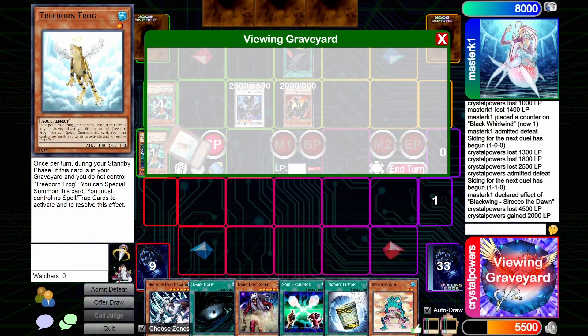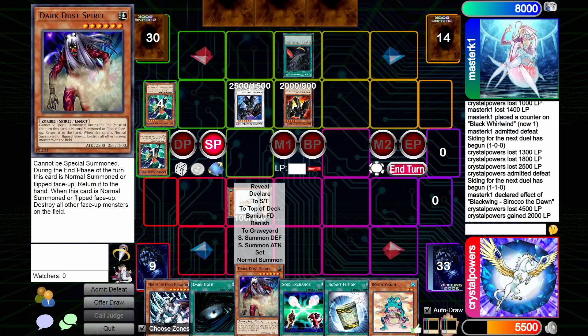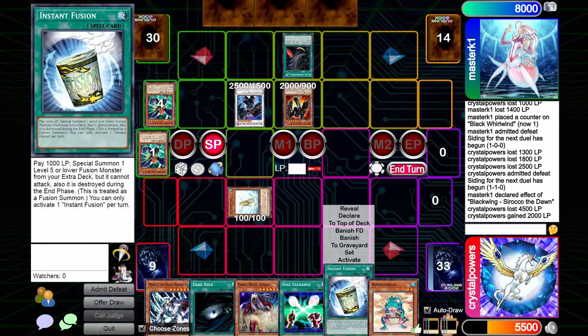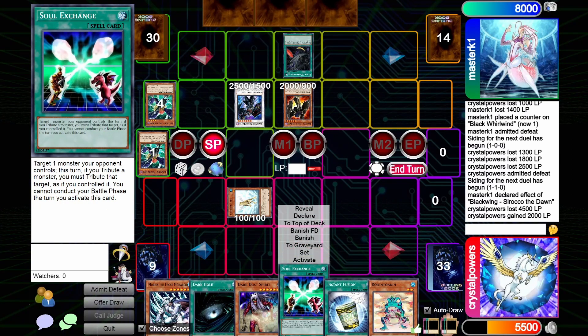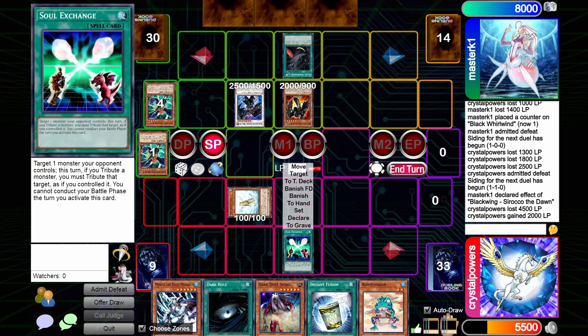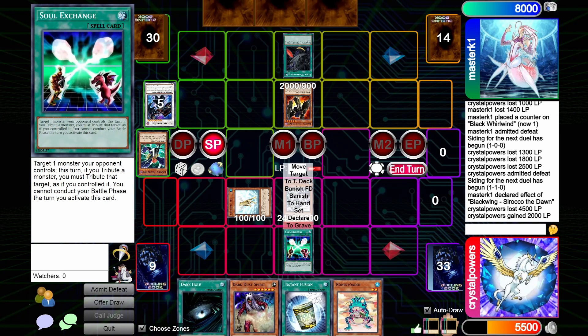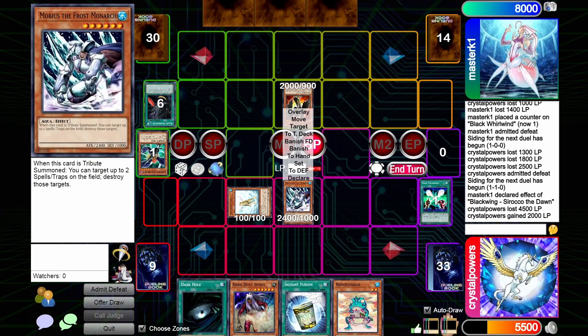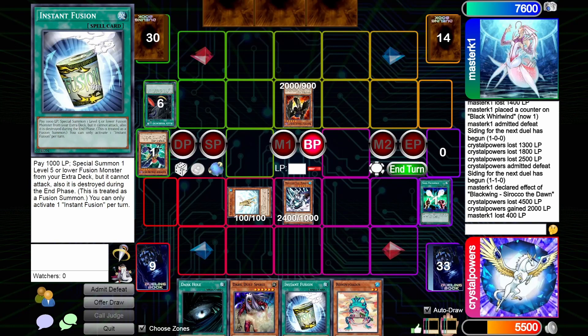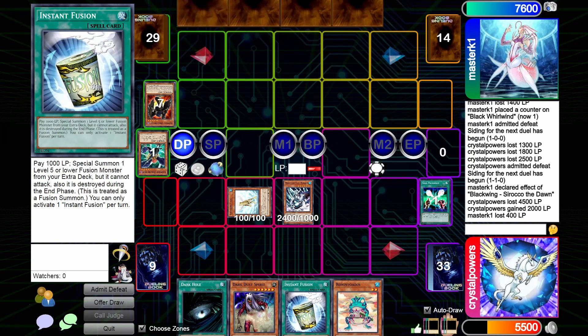Standby — Triborne. I got a couple plays here. I'm gonna activate Soul Exchange, target your Armor Master, tribute that, summon Mobius, and then pop your Black Whirlwind. Go to battle — take four. This deck is insane, by the way. When it cooks, it fucking cooks.